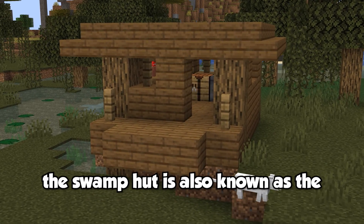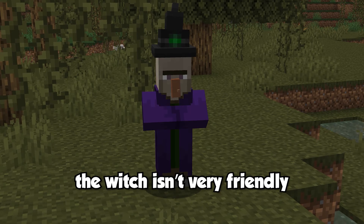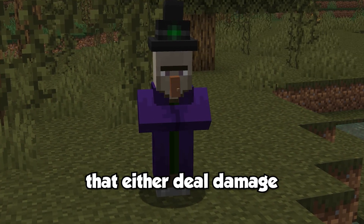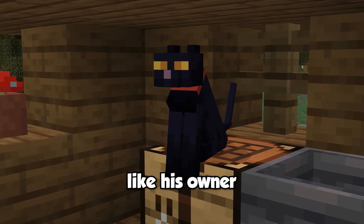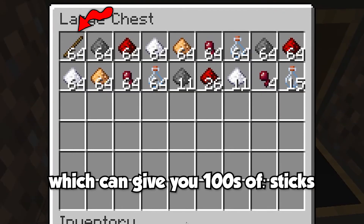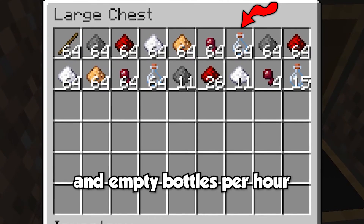Up next on the tier list we have the swamp hut, also known as the witch hut, as it's the only generated structure that spawns the witch mob. The witch isn't very friendly and tends to throw potions at you that deal damage or give you negative effects. A cute little black cat also spawns with the witch when the hut generates. By converting the structure into a witch farm, you can get hundreds of sticks, gunpowder, redstone, sugar, glowstone, spider eyes, and empty bottles per hour.